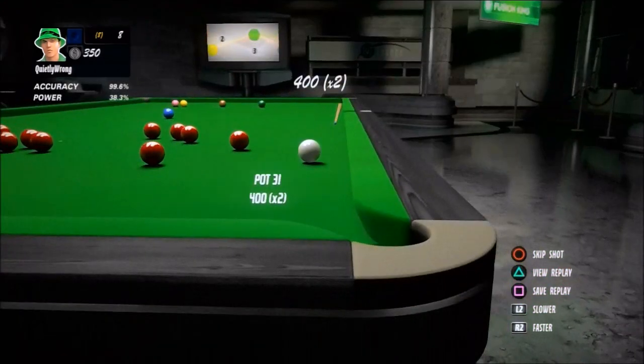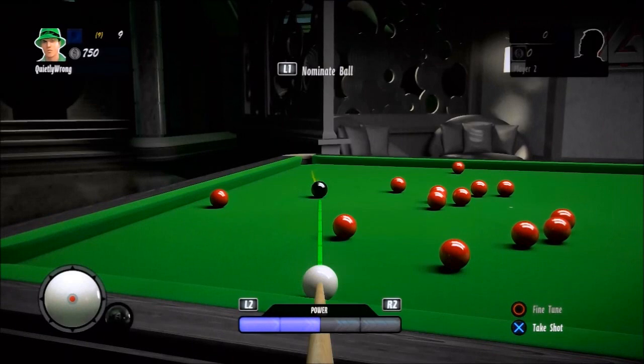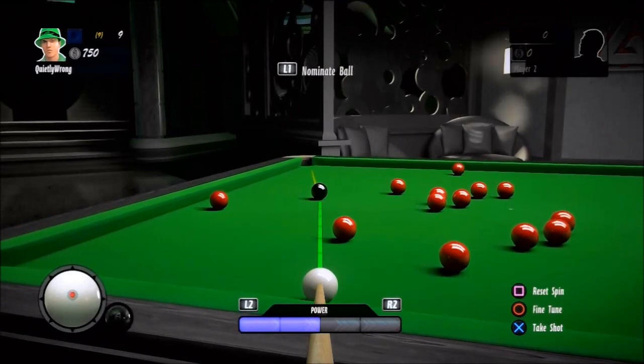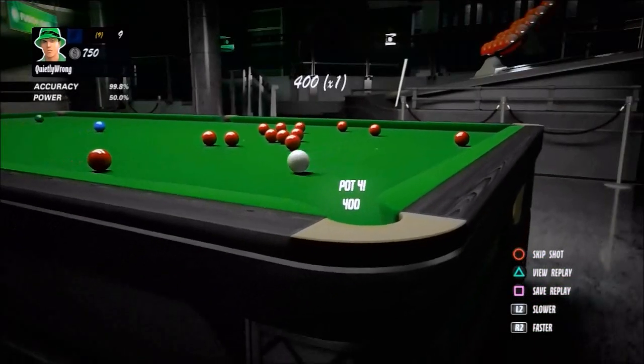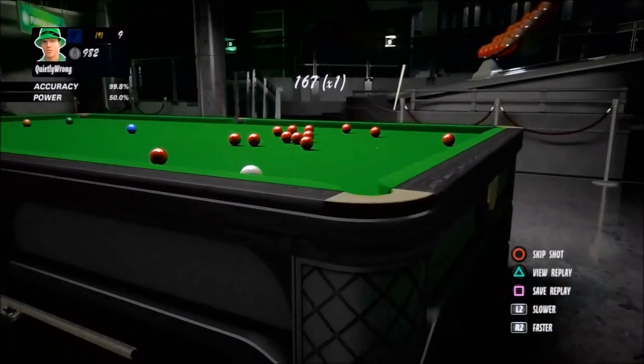Now each time I take a shot, I'm attempting to figure out the angles so that I can line up the black for the next shot. It will obviously help if you have some experience in snooker or pool, so that you can figure out where the cue ball is going to end up after you pot each red.